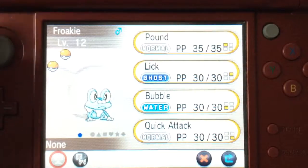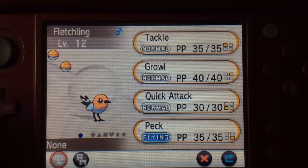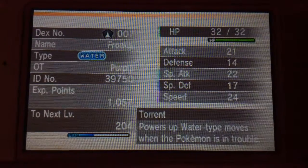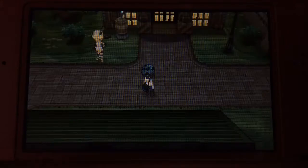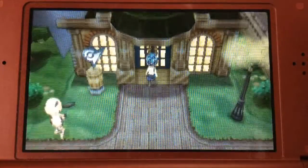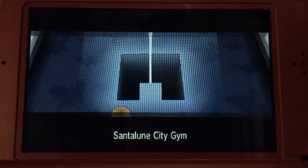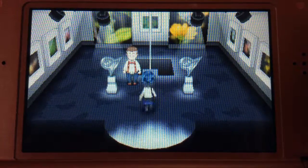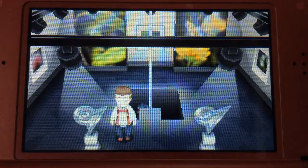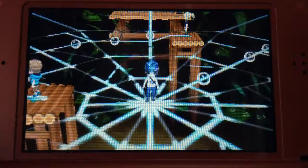As you can see right here, Froakie is level 12 with Pound, Lick, Bubble, and Quick Attack. Fletchling is level 12 with Peck. That's pretty much it for level ups — that's probably the only time I'm ever gonna show the bottom screen, so hope you enjoyed it. Let's get out of this place and go to the gym because that's the main focus of this episode. No one likes stalling time, so let's get right into this gym.